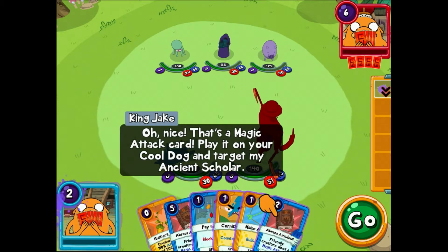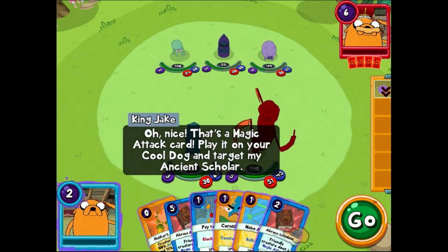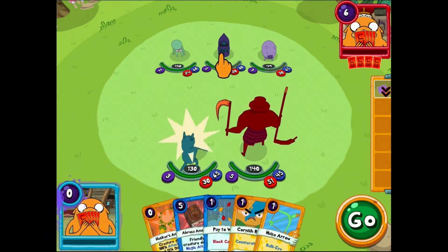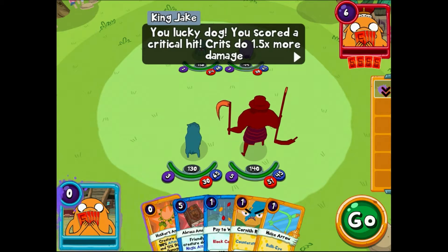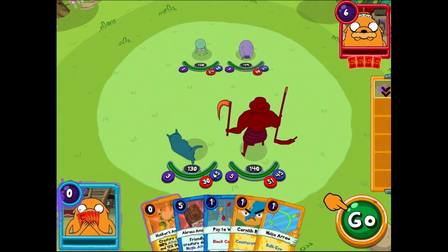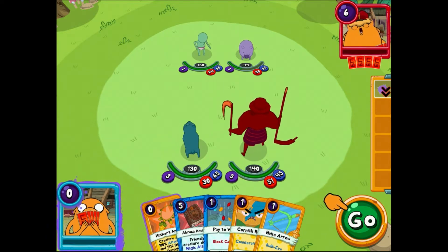That's a magic attack card — play it on your cool dog and target my ancient scholar. You lucky dog — you scored a critical hit! Crits do one and a half times more damage. So as you can see, everything is explained through the character of Jake rather than there being an instruction manual. Kids start playing it and they learn bit by bit how the game works and what they have to do.